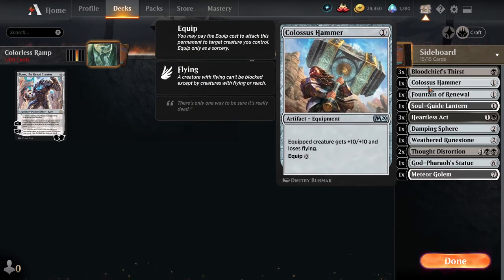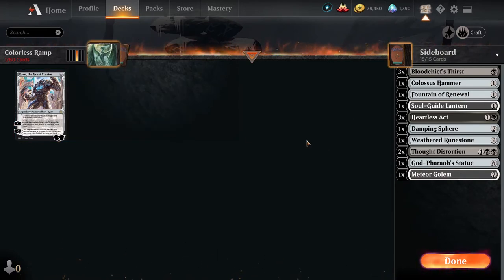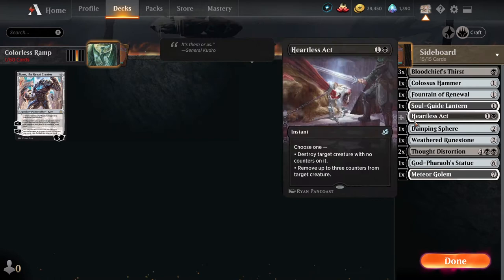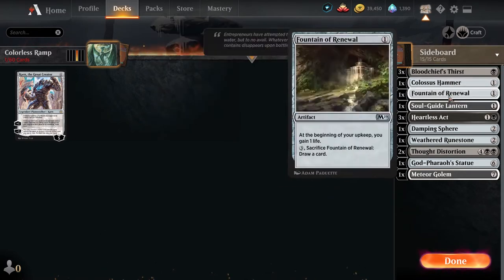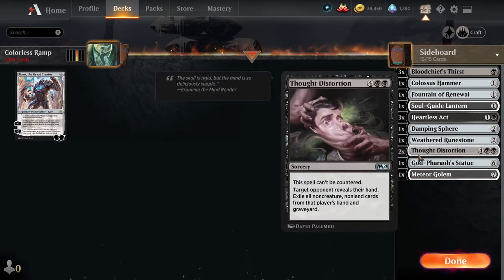And yes, for the memes, I added Colossus Hammer. Even though this deck is probably never going to have to cast this, the most hilarious thing possible is utilizing the ramp to attach the hammer onto, say, your Gingerbrute. If I can actually get that I will gladly show it in a highlight in the future. As far as the regular sideboard for more conventional cards — if we're having issues with creatures, we have three copies of Bloodchief's Thirst, three copies of Heartless Act, and for control decks, Thought Distortion. You'll notice these cards actually have black mana, so this is not true colorless — the only reason is because we're a budget deck. I'll explain how we cast our removal when we get to the land base.